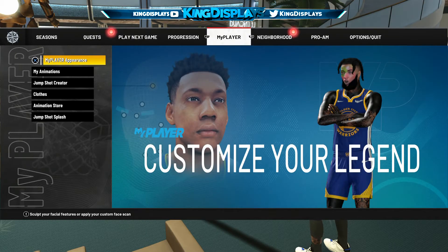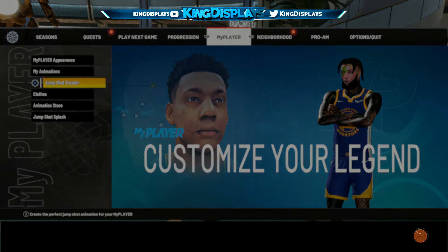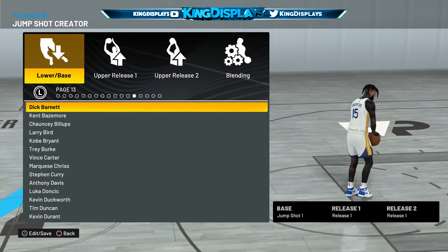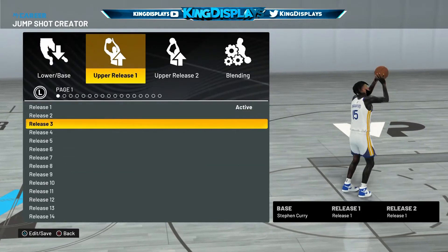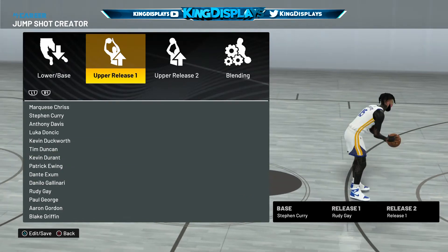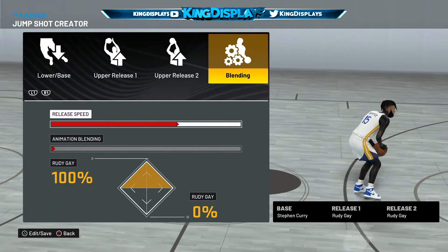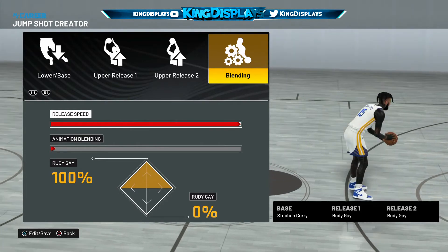The Steph Curry jump shot is what y'all need to have. I also believe Jump Shot 36 and maybe Donta Exome are alternatives, but Steph Curry is by far the best jump shot for non-shooting builds — it doesn't even come close. No set shots, no other jump shots come close to this one. Honestly, if you're a lock sitting in the corner or a center sometimes in the corner, you're gonna green 100%.